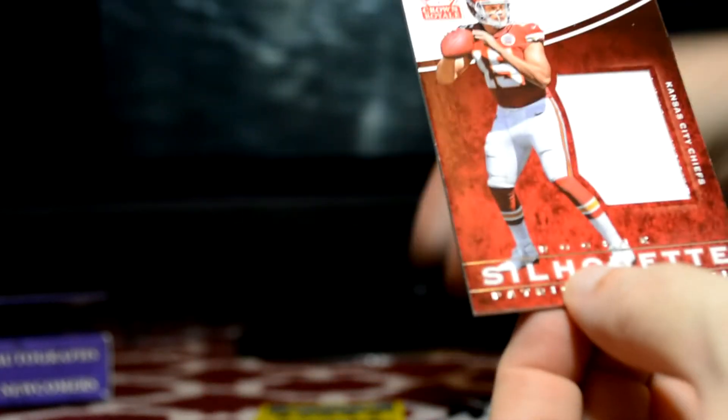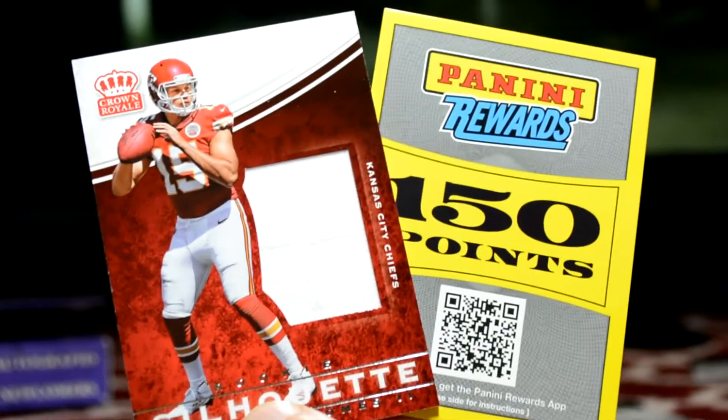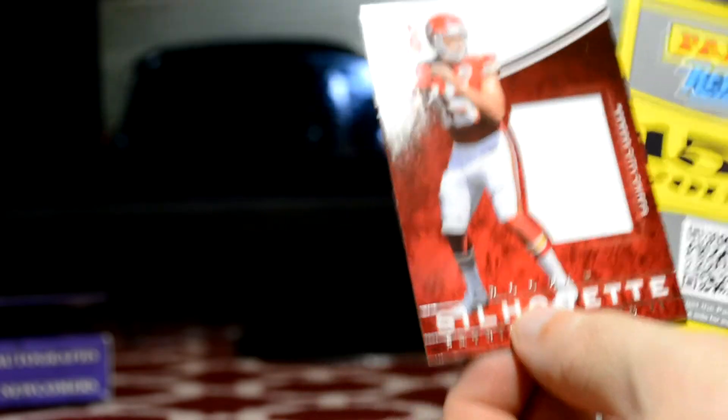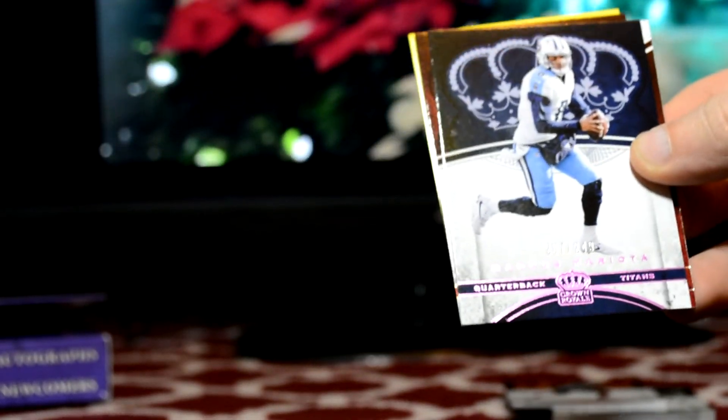So I'm guessing you're supposed to get one relic and one auto. Instead I got one relic and 150 points. Which, 150 points on Panini, you can get some autos, but there's also a lot of just base cards and relic cards you get for 150. So, two numbered cards. Not the greatest, but probably be doing one more of these anyway, so keep an eye out. Hopefully we'll get some autos in the next box. Thanks for watching, keep an eye out for more videos.